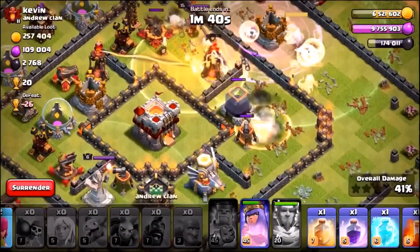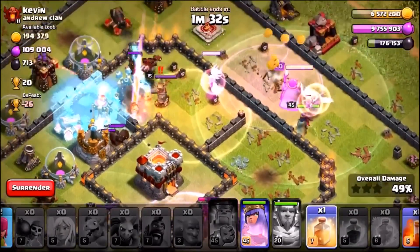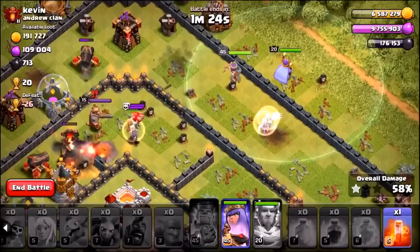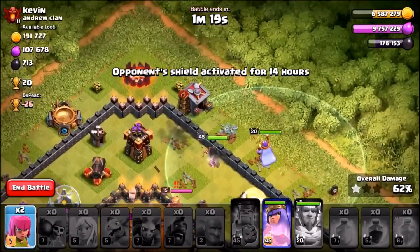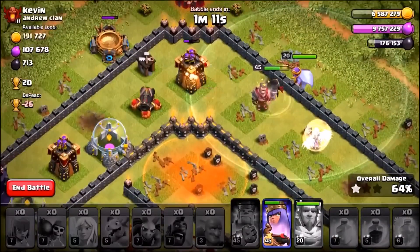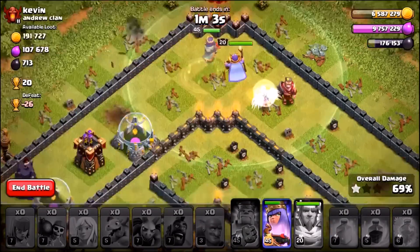The grand warden's ability fires keeping the hog riders alive, the freeze spell goes onto the single-target inferno tower, and the rage spell goes onto the other group of hog riders. It's looking a bit messy though — heal spell trying to keep the pigs alive, one star secured. Poison goes down on the defending heroes and the hog riders seem to have dispersed. I think the grand warden's ability was used a bit too late.